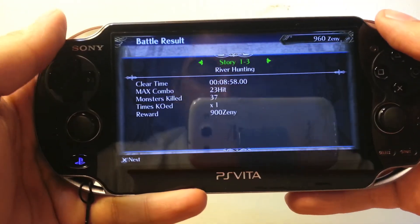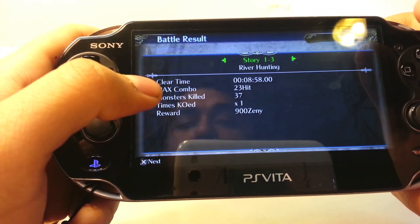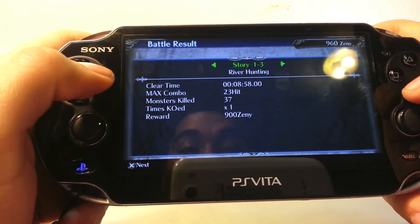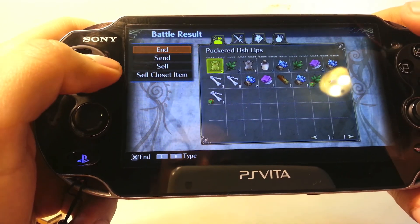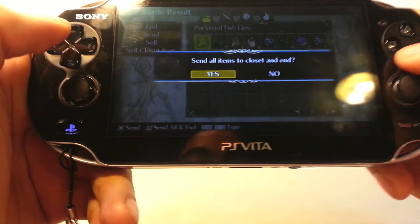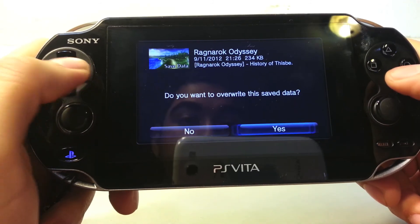Here's the results screen you get when you finish — it shows how long it took, your maximum combo, monsters killed (37 of them, mostly those stupid ants), and times KO'd — I died once. My reward is 900 zeny. Here are the items found during the quest — I'll send them all to the storage closet. You can also sell them for money if you need cash.